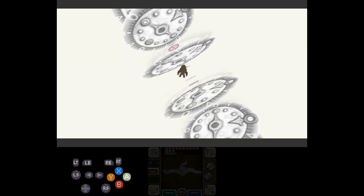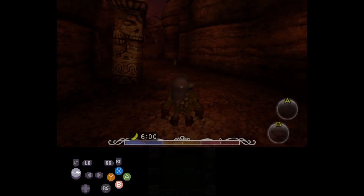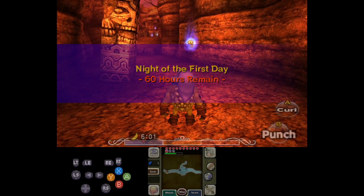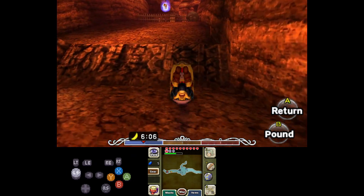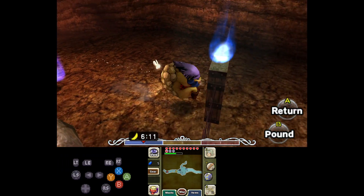Let's go ahead and get into Ikana without Epona. My first tip is to do this at night. I don't think you can do this with bomb chews, but I know that this works with the bubbles. Bubbles are a lot easier to work with than the bomb chews.